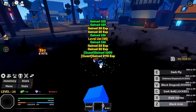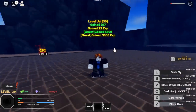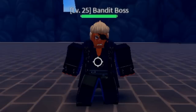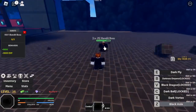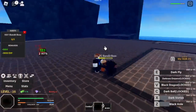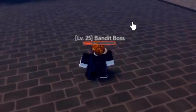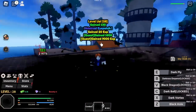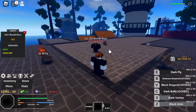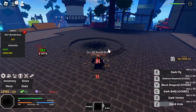Our first major enemy in this island is the bandit boss. I don't suggest using your Dark Vortex here because you're going to pull your enemy towards you, and you will let this boss hit you if you use that. There's a chance that you will die. So make sure to use your Z and left clicks first. When you get stronger, you will be able to burst him.